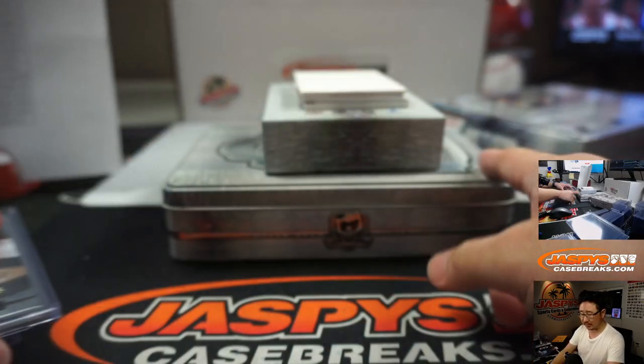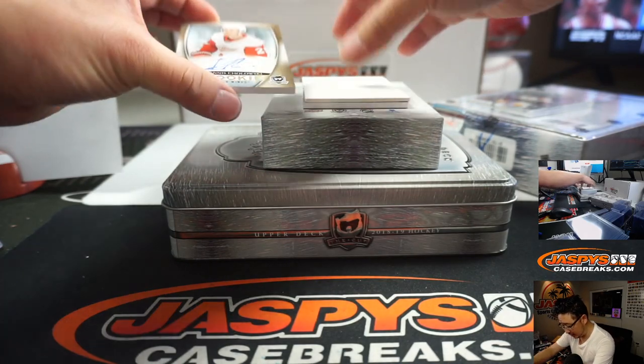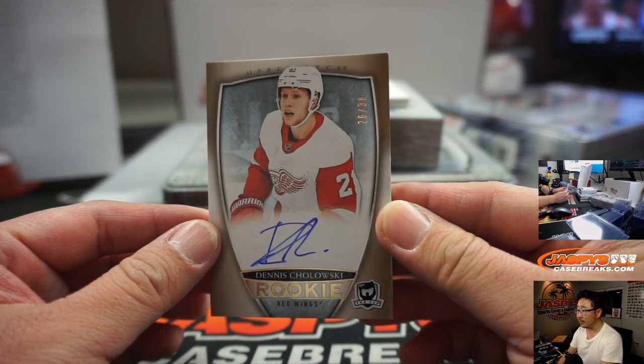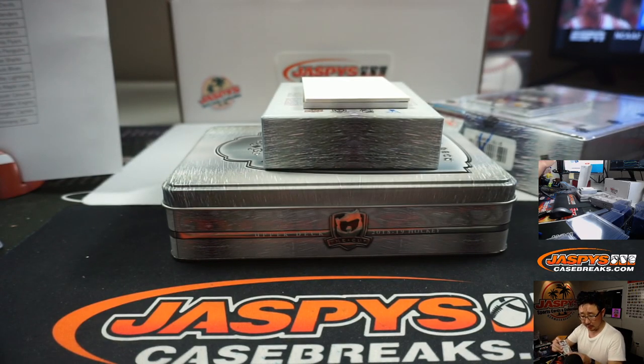Comtois goes to Chris DeHart and the Anaheim Ducks. I would compare Upper Deck The Cup Hockey to Panini Flawless — a cup might even be a little more expensive. This is their yearly flagship hockey product, super high-end. There's Dennis Cholowski, 26 out of 36, Detroit Red Wings — that'll be for Bill Mosher.